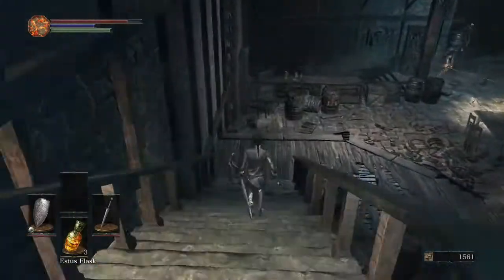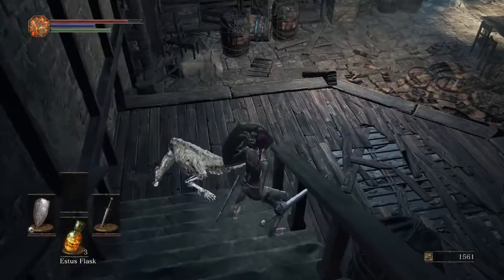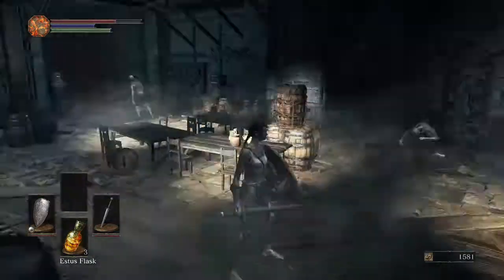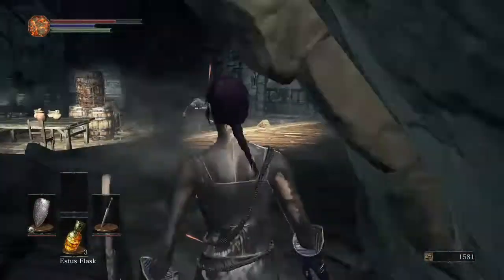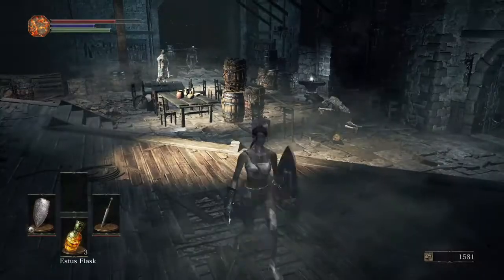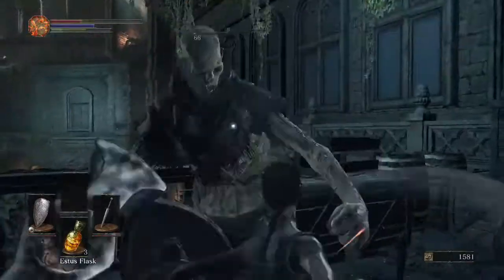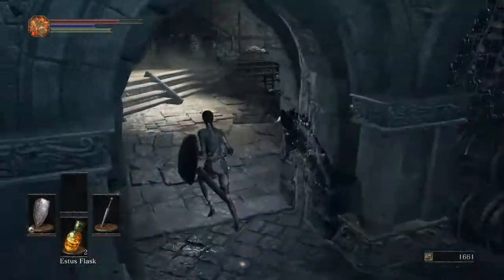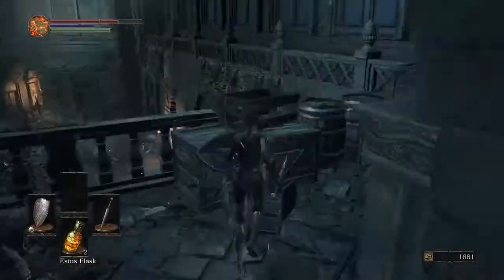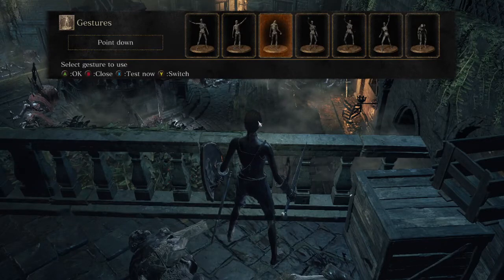The Rapier has a very fast attack speed, and something I like to do with it is a magic spellsword kind of build. Basically the magic buffs you get as a wizard have a base rate which then scales — I think it's like 25 for regular magic weapon, then 50 and 75 or something like that. You can get those buffs and it will make something with a quick attack speed really powerful.